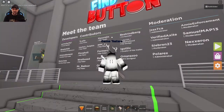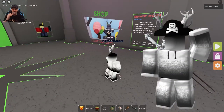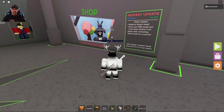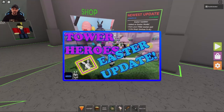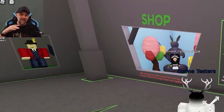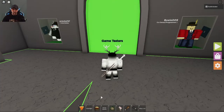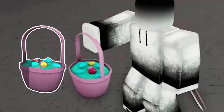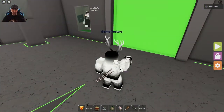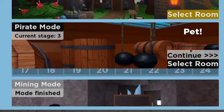What's up everyone, Dad Blobster here playing Find the Button again. There's a new mode out called Pirate Mode which I'm very excited about. Fox Blobster's not with me right now. I wanted to point out something from the Easter mode video — you're supposed to leave and get back in the game for a surprise. We joined an older server, but here's what you get when you beat it: a really awesome Easter basket that you add to your inventory.